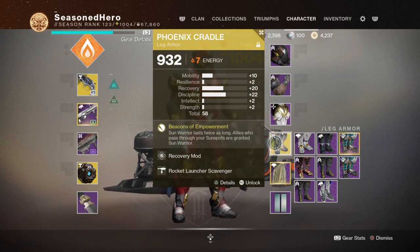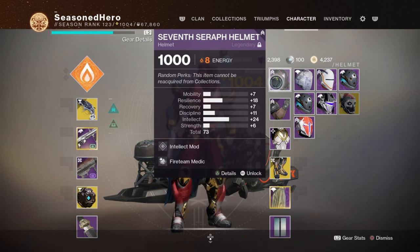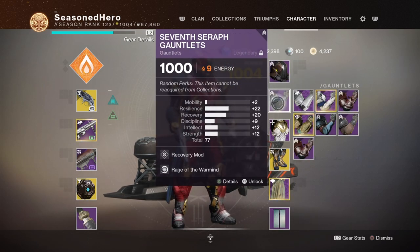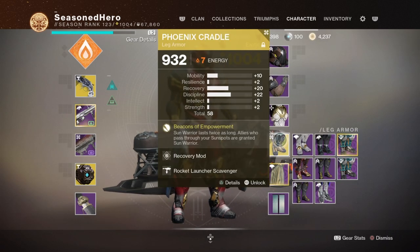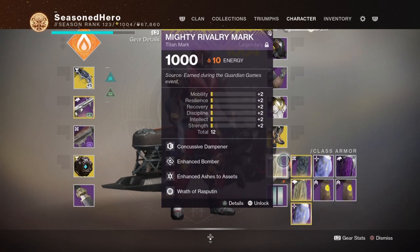With that explained, here are the mods you need. Head: Intelligence and Fireteam Medic. Arms: Recovery and Rage of the Warmind; Infernal Whip and Burning Cells. Chest: Recovery and Rocket Launcher mod. Mark: Concussive Dampener, Enhanced Bomber, Enhanced Ashes to Assets, and Wrath of Rasputin.